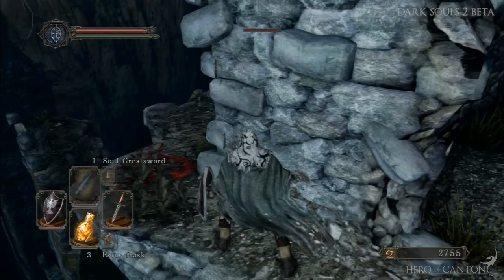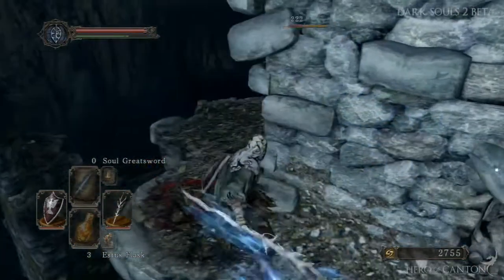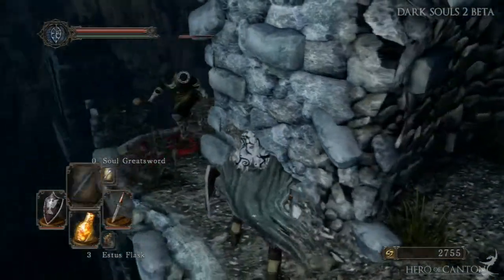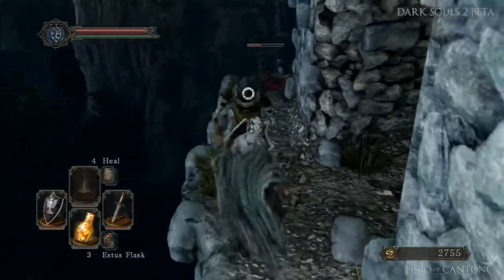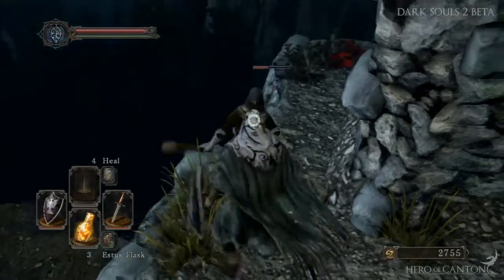Poking around this corner, I can see there's an enemy right behind there, so I choose the Soul Greatsword which hits through walls and go for the R2 heavy attack. I block a quick attack and then parry the second one.